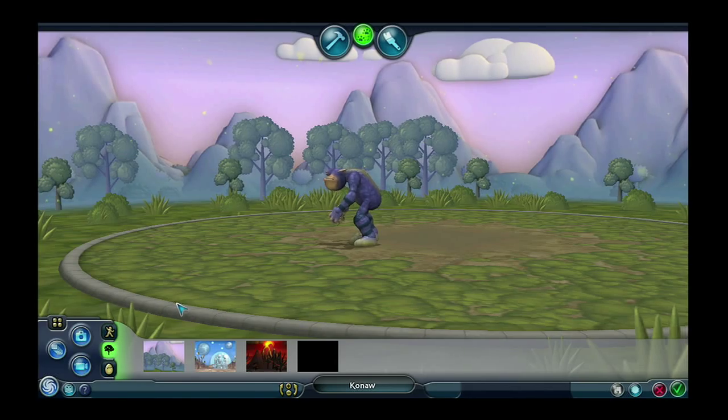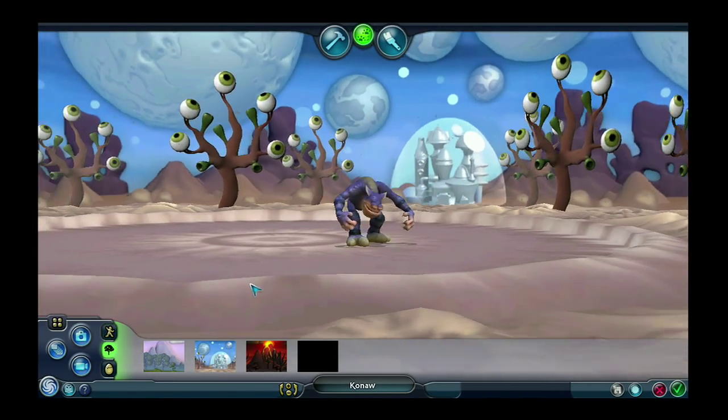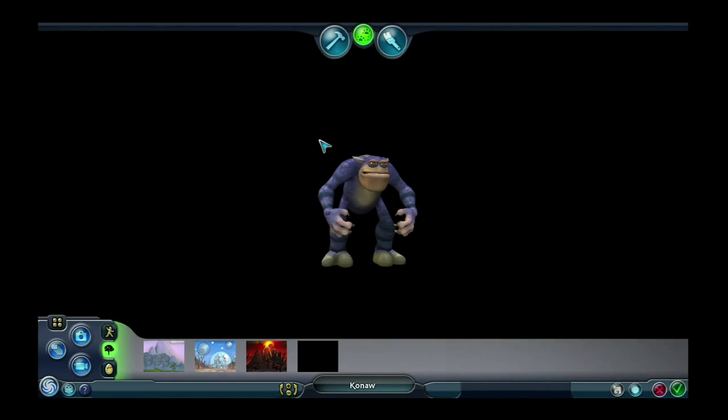You can also try out some new backgrounds. Right now we're in sort of an idyllic background, but we can also give him a sci-fi background, or an underworld background. And the last background we provide is this black background. When you take a picture with this background, the black is replaced with transparency in the saved picture.